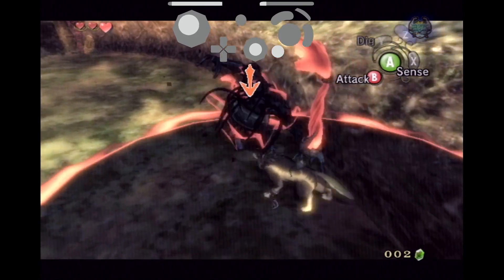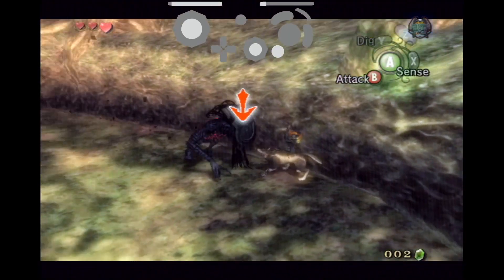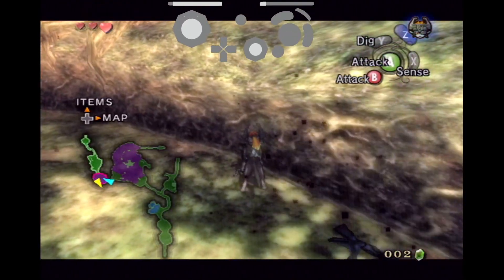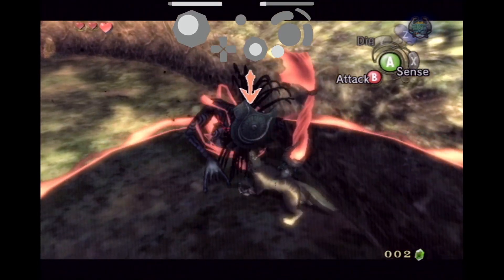Now I'm going to show a few examples of me failing the trick. In this first example, I let go of B too early. Here I walk too far inward against the shadow beast and end up hitting the side of the wall. Here I'm not close enough to the shadow beast, so I don't get the super jump. And here my initial position is too far forward, causing me to go at a bad angle and bonk on the wall.